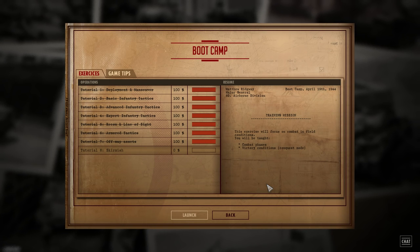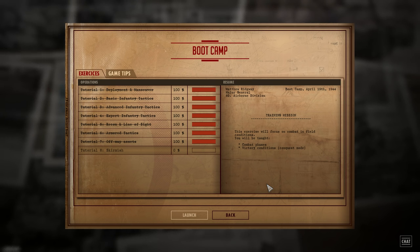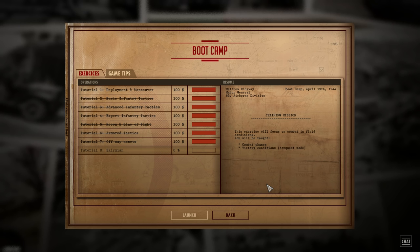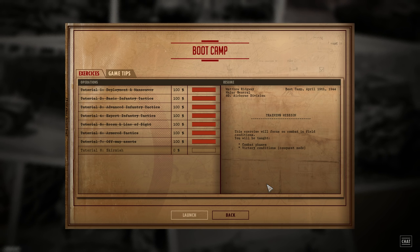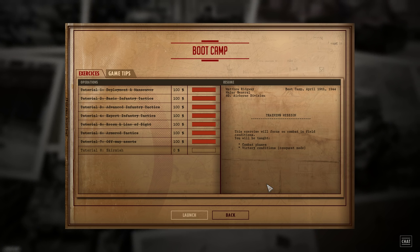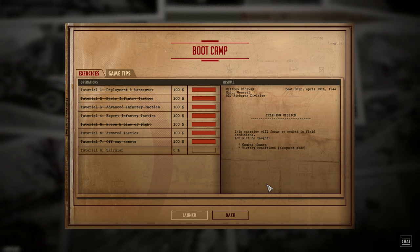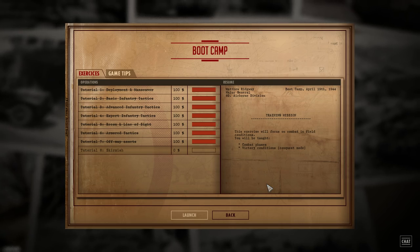Hello guys and welcome to a new Steel Division video by me, Vulcan. Today I have the last of the 8 tutorials available in-game in Steel Division upon release. In the previous video I showed you the comprehensive tutorials from 1 to 7. In this one I am going to be adding my own comments to tutorial 8, which takes us through the skirmish — a good opportunity to look at player vs player combat simulated against an AI. I'll be talking through the importance of a battle group and how I play during the skirmish tutorial. Let's jump straight in.